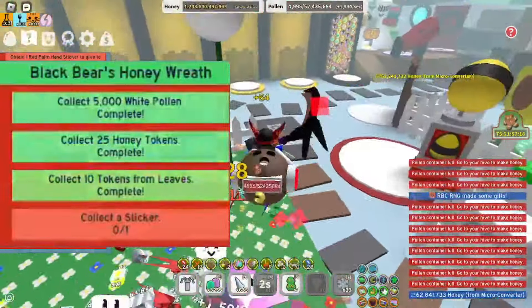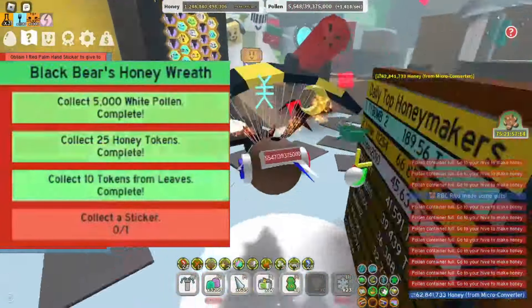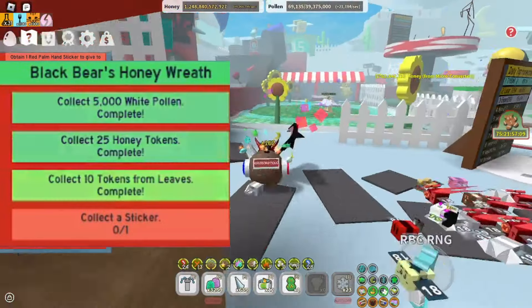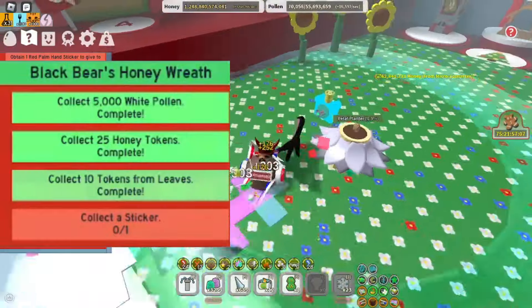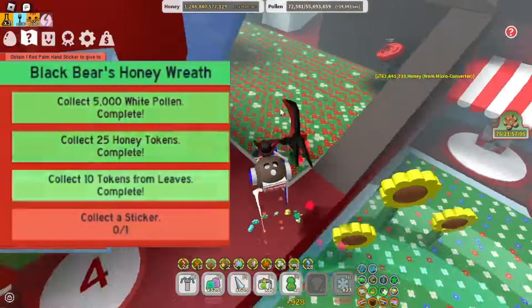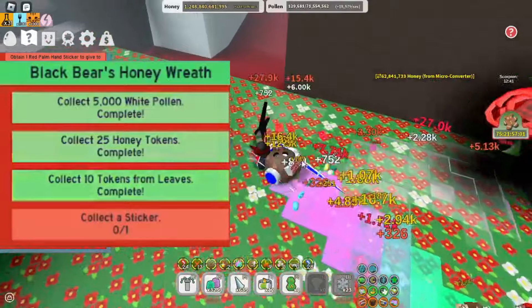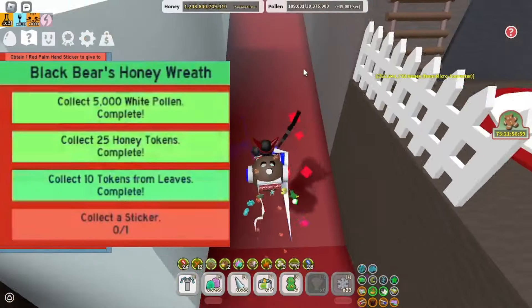To collect 25 Honey Tokens, I recommend getting maybe 1 or 2 Honey Bees, and this will make things a lot easier. And if you're a White Hype, then it's gonna be pretty easy for you. Another way is to kill the mobs — when you kill mobs, they normally drop Honey Tokens, maybe the max is 5.